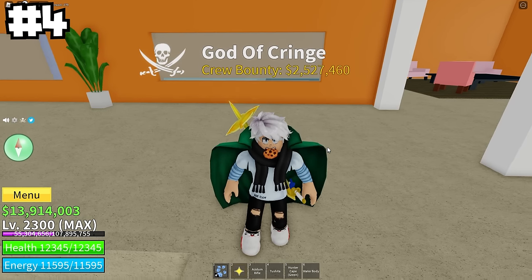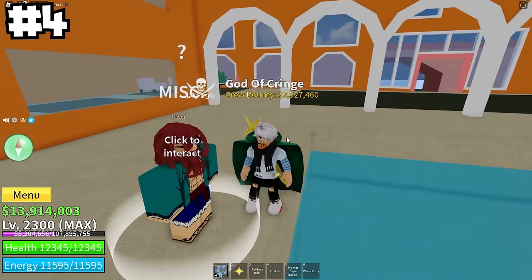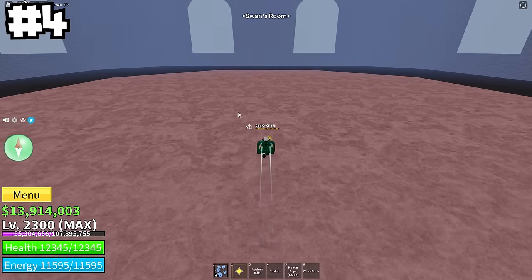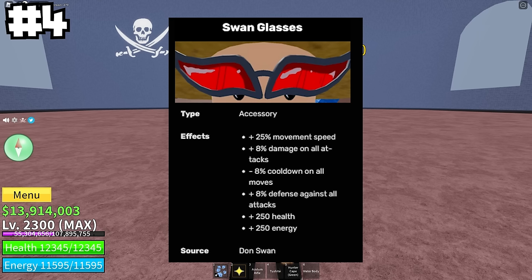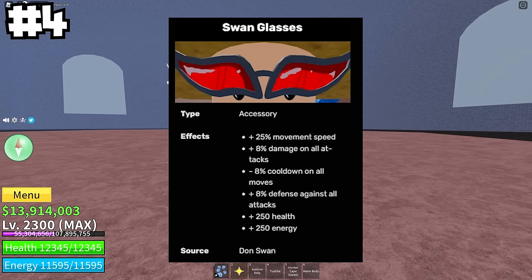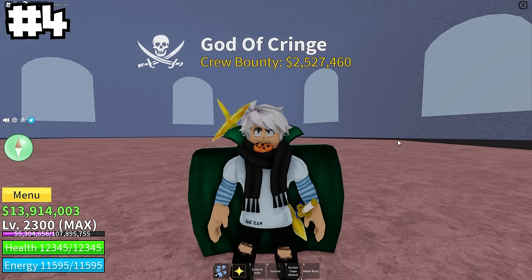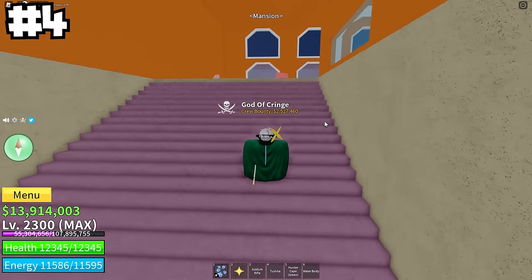Number four is an accessory — a pretty important one. Once you talk to this guy and give him any Devil Fruit worth more than, I think, a million belly — so Quake Fruit or better — he'll unlock this door. You can go in and fight the Swan Boss to get yourself the Swan Glasses. It's a pretty awesome accessory: 25% movement speed, 8% damage on all attacks, 8% cooldown reduction, and 8% defense against all attacks. It also gives 250 health and 250 energy. It's a legendary with about a 2.5% drop chance — 5% if you have the double drop chance game pass.